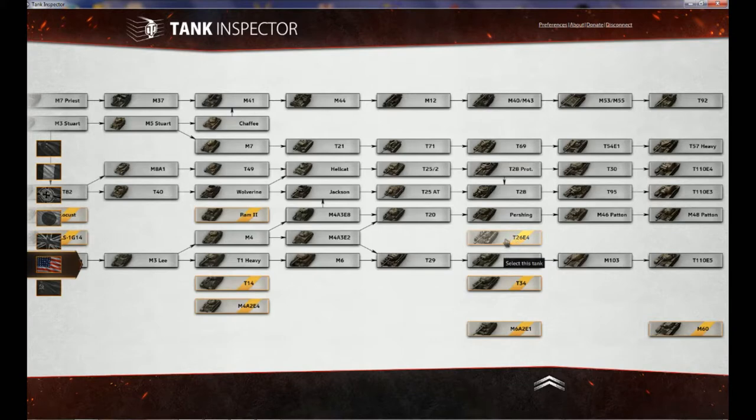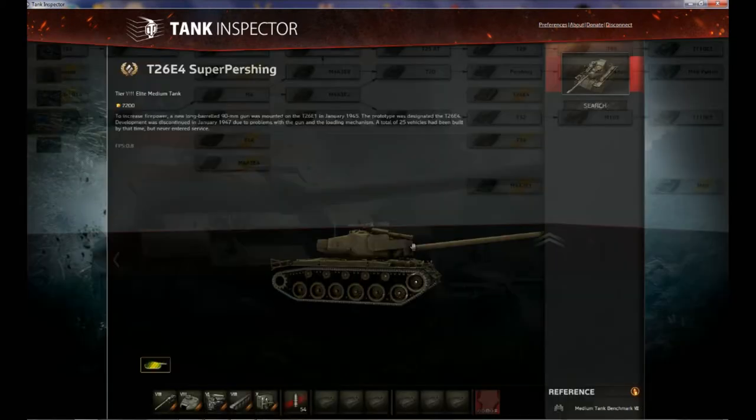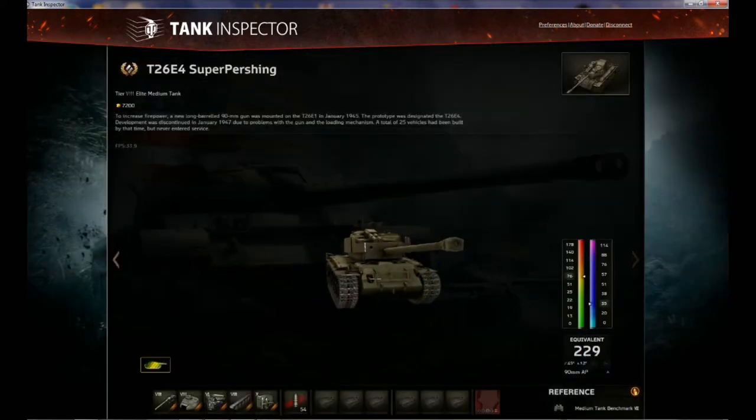Or you can purchase it through the gift shop on World of Tanks. Currently, if you purchase it through the gift shop with real money, you actually get a garage slot included, so it doesn't take up one of your existing garage slots. It is a tier 8 premium tank.